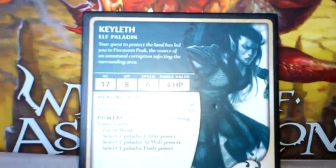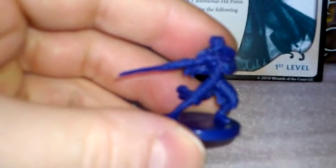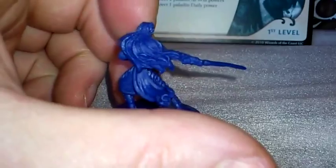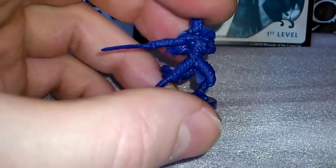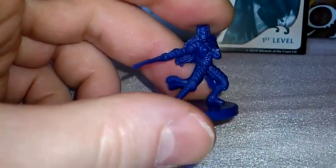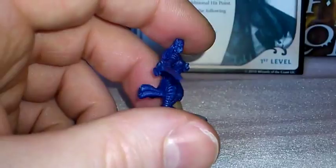Now this one — Kaelith the Elf Paladin — there isn't an actual pre-painted figure for this. This is the one that comes in the box. They haven't actually released one like this that I've seen anyway; I haven't managed to find it. So what I'm going to do is substitute it for another figure when I find one good enough to represent this character. That is the only one out of all my figures from this board game that I haven't got painted.